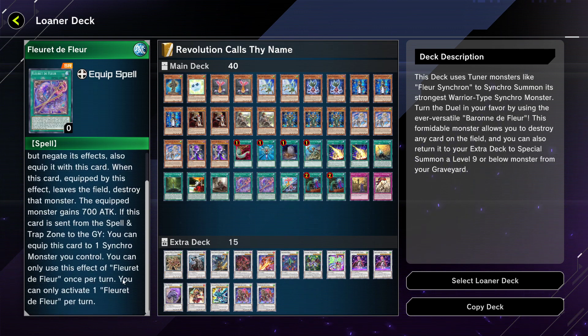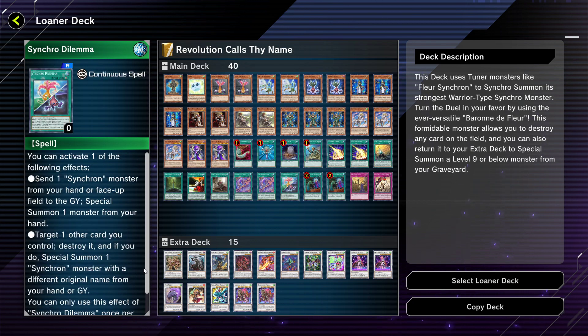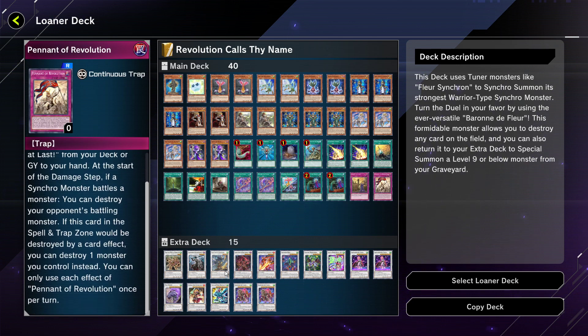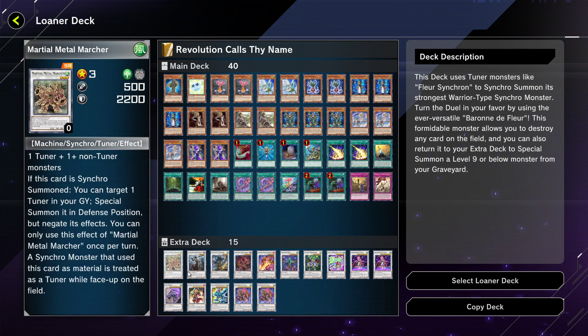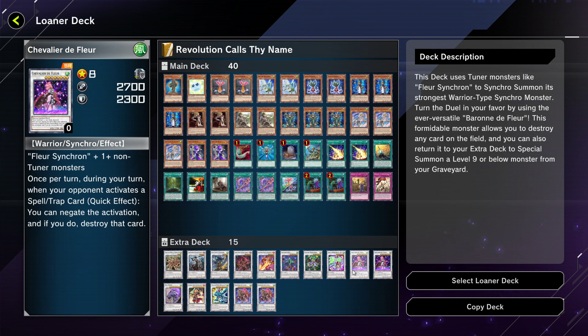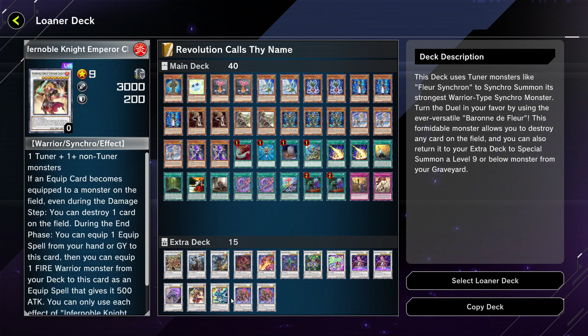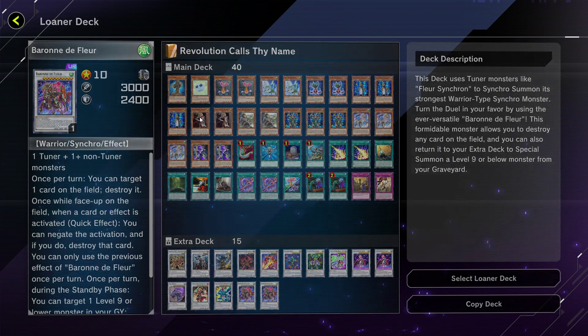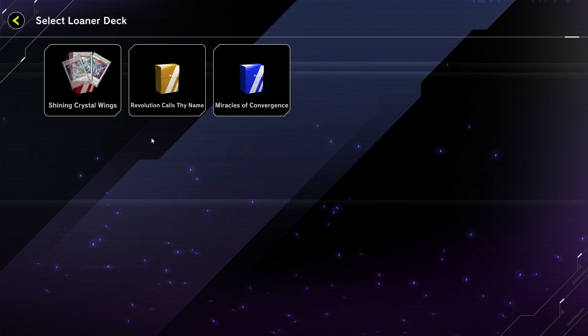Looking at the rest of this deck there's Noble Arms equip spells specific to the fleur archetype and Synchro Dilemma. The extra deck is honestly pretty mediocre. The main strategy is getting out Chevalier de Fleur, which is just not a great card. We do run Baron de Fleur, but I don't think playing this deck is worth it just to get Baron out. All in all, if you're going with a loaner deck, I'd pass on 'Revolution Calls Thy Name.'